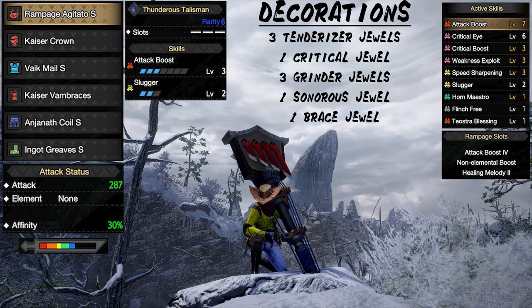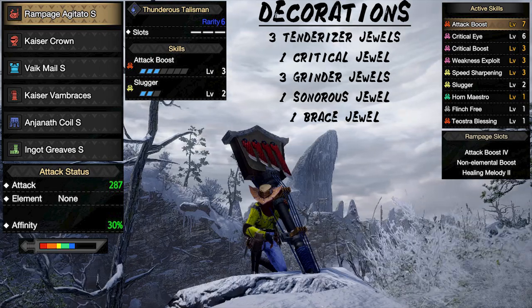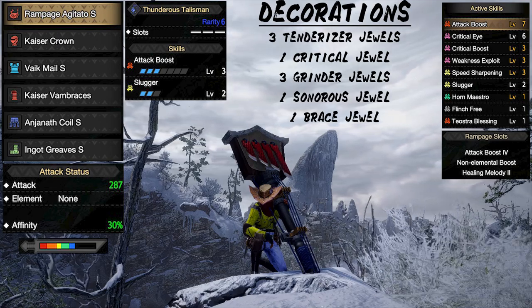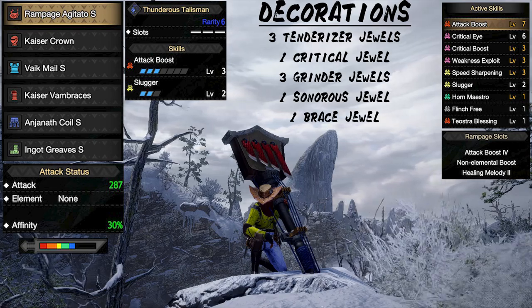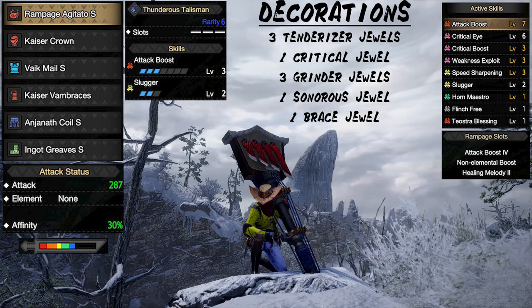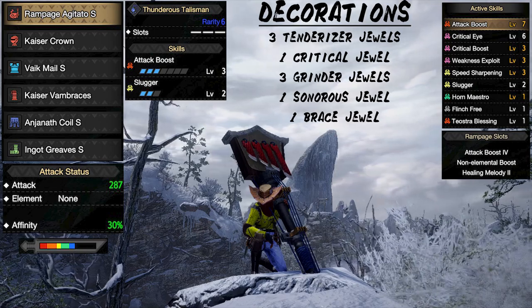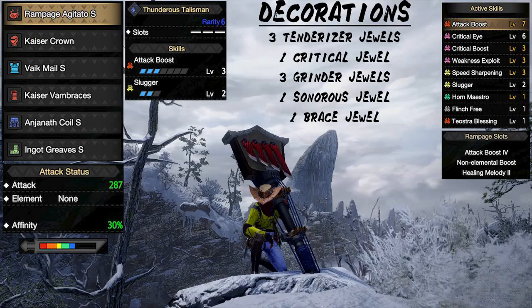Next we have our hunting horn set — another great set to have for all purposes. Unfortunately my set suffers because I don't have a good weakness exploit talisman, so I opted for my attack boost talisman. If you have a level 2 weakness exploit talisman with a level 2 slot, you would be able to squeeze in master's touch, which would make this set a lot better and more comfortable. You can also switch the healing melody to attack melody to be more offense oriented. Overall this set hits hard and is great in all scenarios.